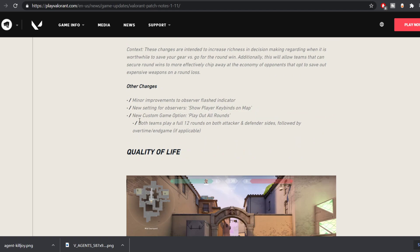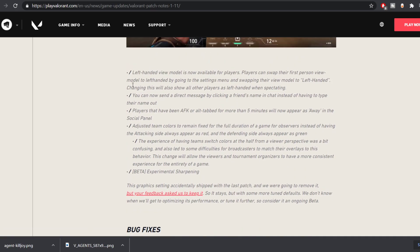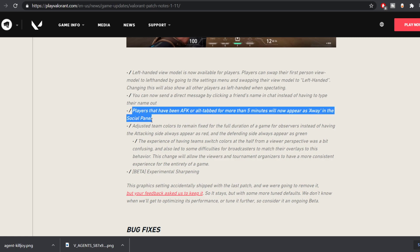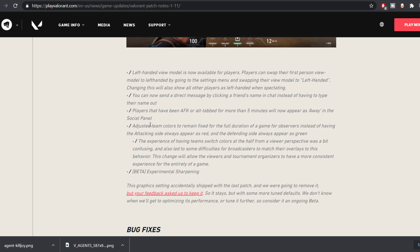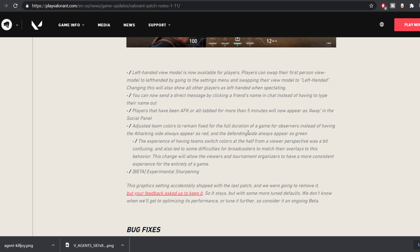Let me read through the remaining changes. Minor improvements to the observer flashed indicator. New settings for observers: show player key binds on map. New custom game option — play out all rounds: both teams play a full 12 rounds on attack, followed by overtime. You can now send a direct message by clicking a friend's name in chat instead of typing their name out. Players who have been AFK or alt-tabbed for more than five minutes will now appear as away in the social panel. Team colors have been adjusted and fixed for the full duration of a game for observers — now attackers and defenders will keep the same color the entire game, which is great for tournament viewing.